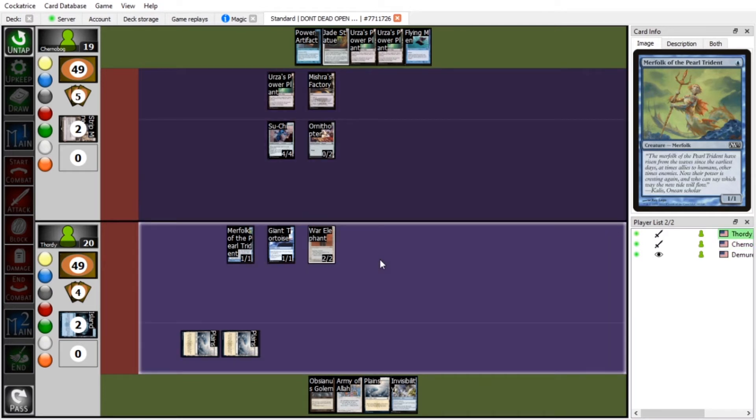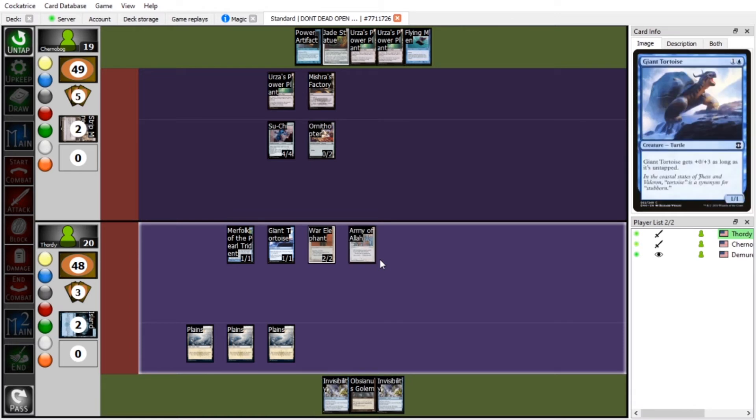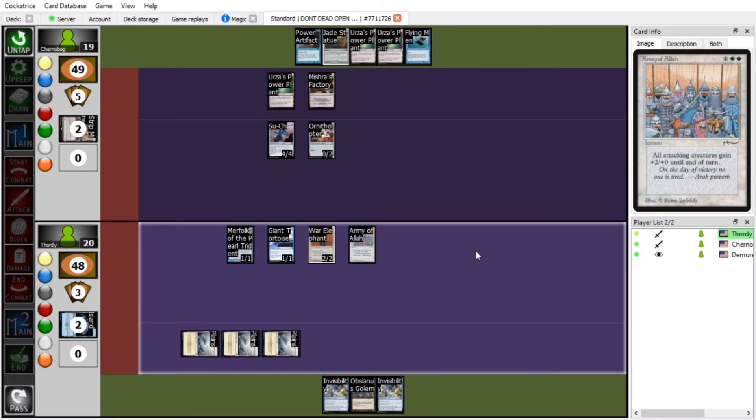Oh, I forgot to play a land — that's my fault. I'm bringing in Plains. He's running white! Wrath of God is a four-mana spell. I'm going to play Army of Allah — politically incorrect, baby — and swing with everything except my turtle.